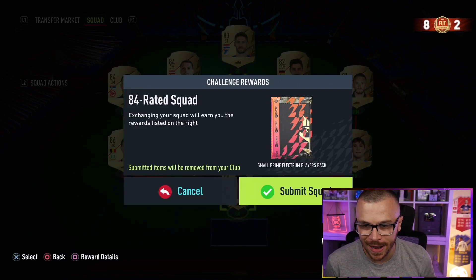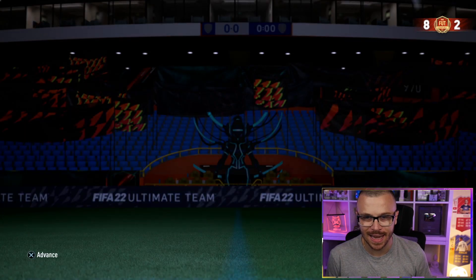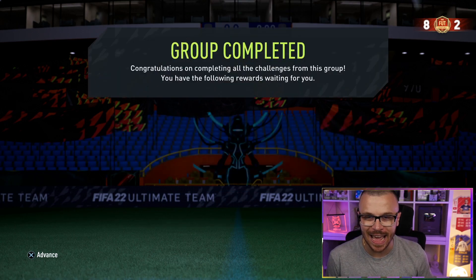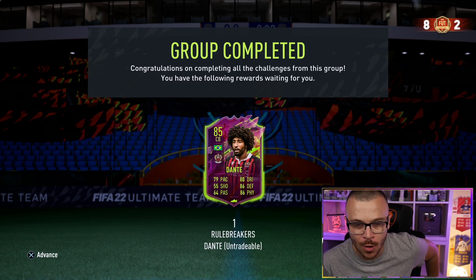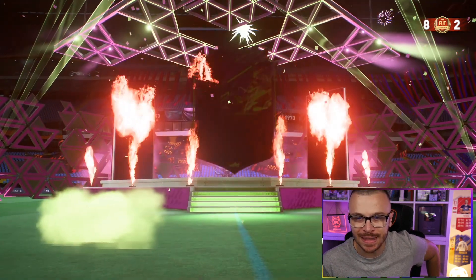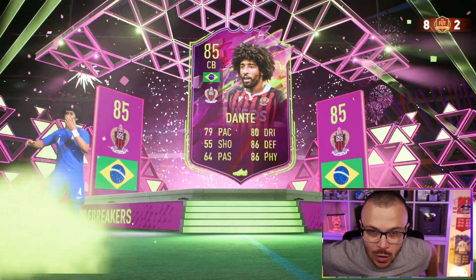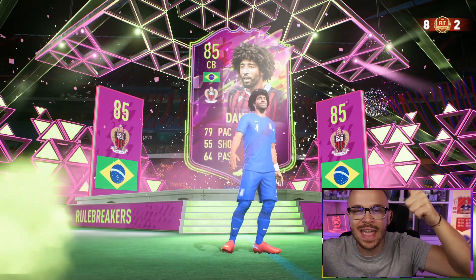Squad number 6 is ready — small prime Electrum players pack. We just completed the Rule Breaker Dante SBC. I spent like 15 to 20,000 coins in total and used fodder. According to footbin.com, his price is under 100,000 coins. In FIFA 22 I'm going to use a lot of Ligue 1 players because of Messi, Neymar, Mbappe, and so on.